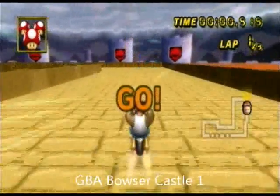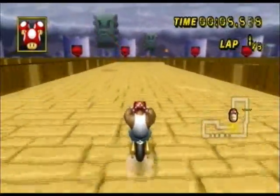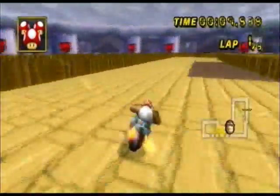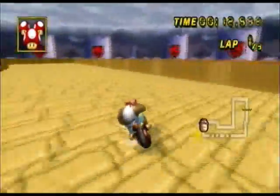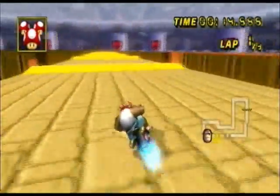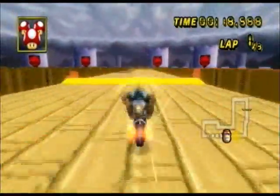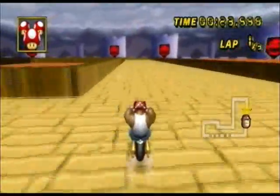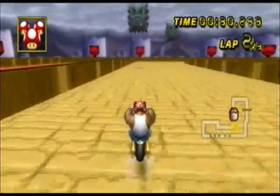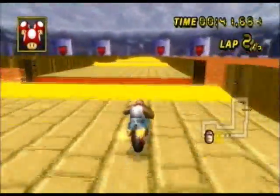Number 15 is GBA Bowser Castle 1. This is just like BC3 — very impressive, very polished. It looks like it almost could be a real track. These ramps work the same way as the BC3 ones — you can low-trick them or normal-trick them. It's a very short track. You can go in between the Thwomp — pretty cool, just like on BC3. The ramps are spread apart weirdly, so you have to be paying attention since they're not all equal distance apart.